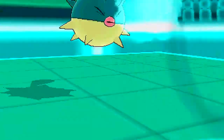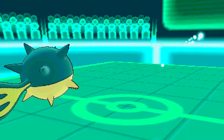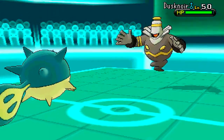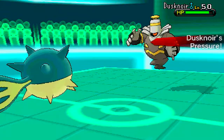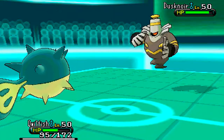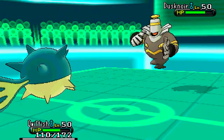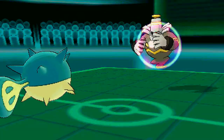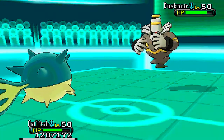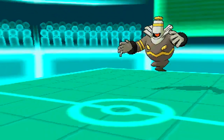He goes for the U-Turn to try and get switch initiative, and I decide to set up some Spikes, because Spikes are nice and my team isn't exactly the most powerful. With all these hazards up I should be able to take out his Pokemon a lot easier. I use Pain Split knowing I'm at half HP — whatever he wants to do with Swellow, I was going to be at low HP anyway, so it's quite a safe move. When he brought Dusknoir in, I thought: can you actually hit a Ghost-type with Pain Split? It's a Normal-type move — turns out you can, so there's some knowledge there for you guys.